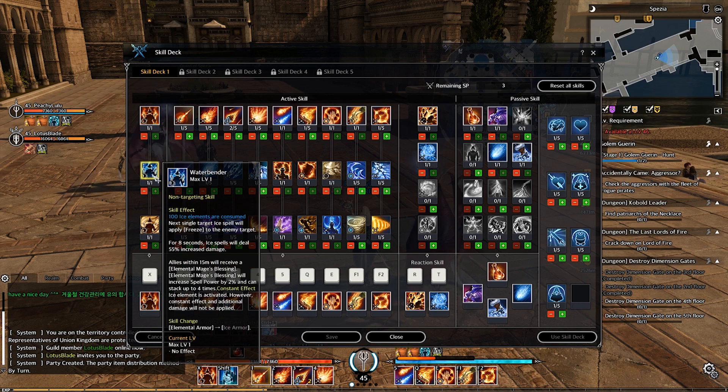Next one is Water Bender. It consumes 100 ice element, gained from using ice skills. The next single ice spell will apply freeze to an enemy target. For 8 seconds, ice spells deal 55% increased damage. Allies within 15 meters receive elemental mage blessing, increasing spell power by 2%, stackable up to 4 times. Constant effect: ice element is active, but constant effects and additional damage will not be applied. Turns ice armor to ice armor.